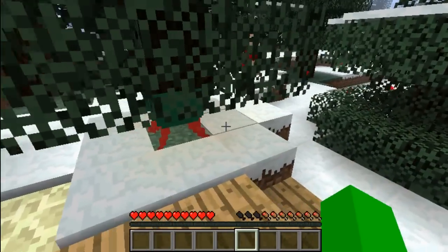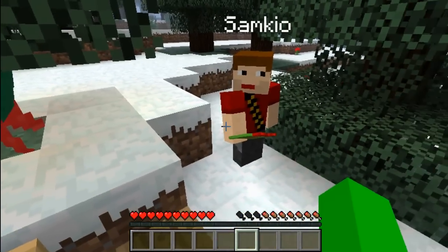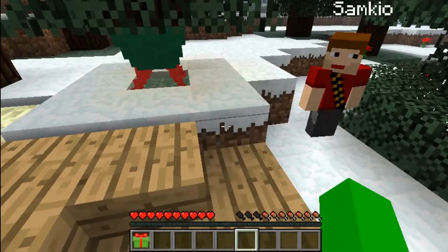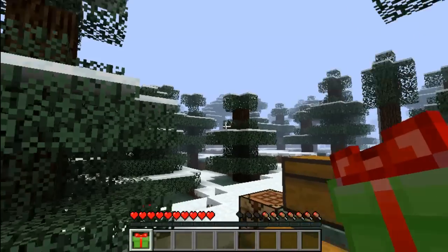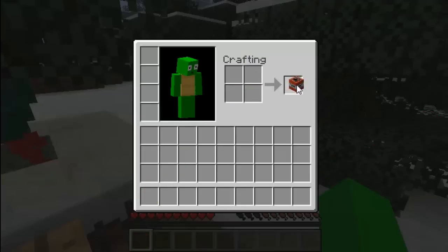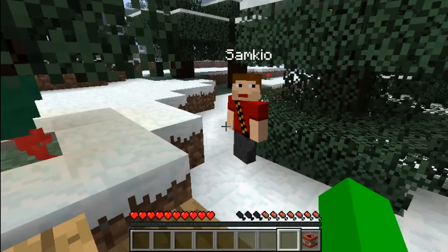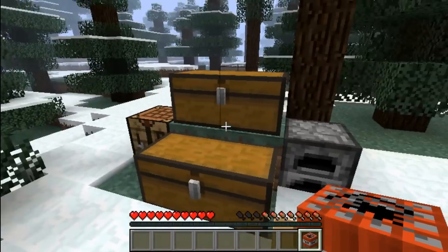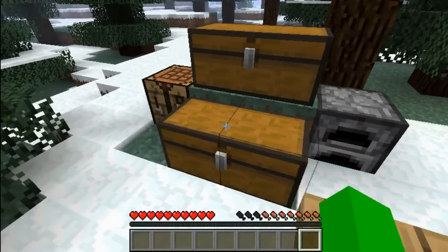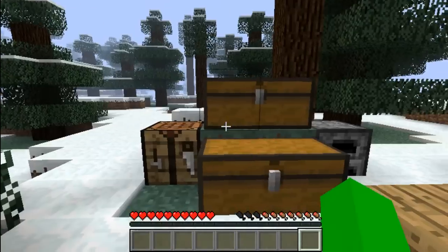Sam, where's my present? Right here. Open it — put it in your inventory. That's one of the best gifts I've ever received, thank you. You're welcome. So that's presents as well — we'll come on to presents later.